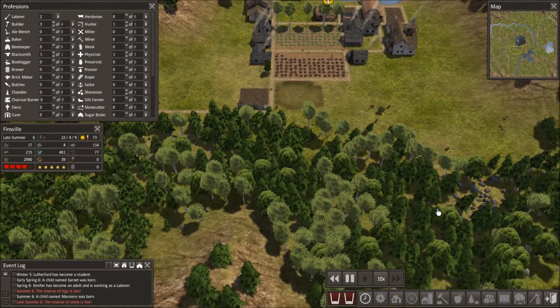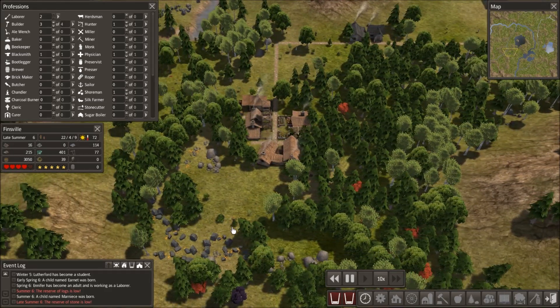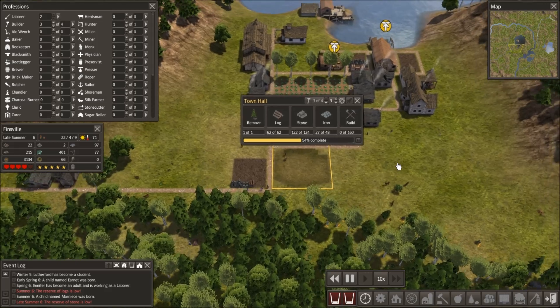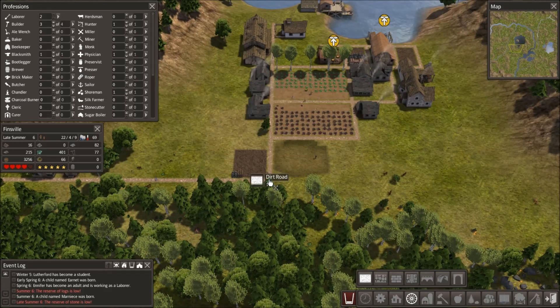Stone is low. Well, I did send you guys off to get stone down here — have you collected it all yet? No, of course not. So of course stone is low because I just built this thing. Oh, just two more stone? Put it on there, set it down, you can do it. Alright, let's go ahead and build our road around here. I am just spazzing out today.